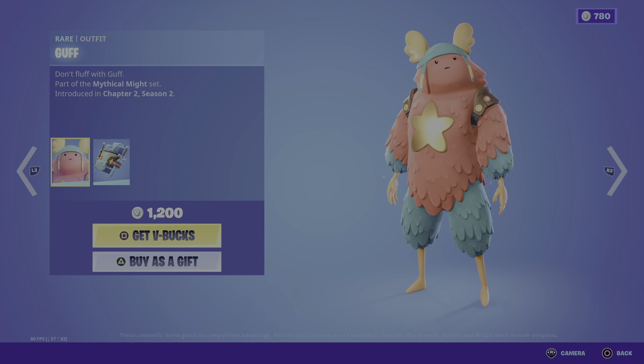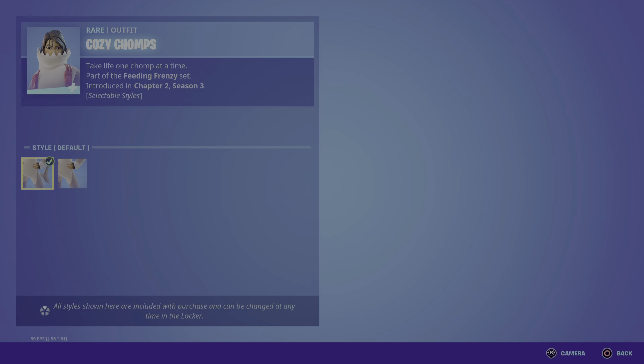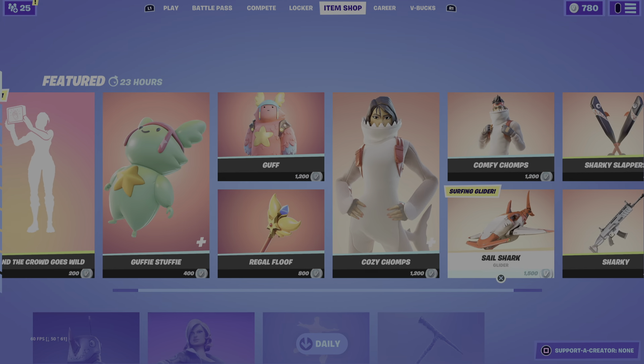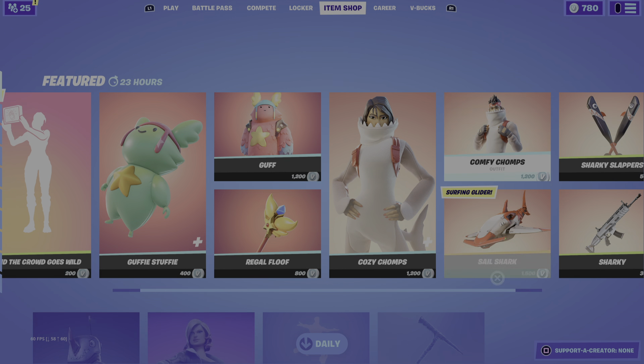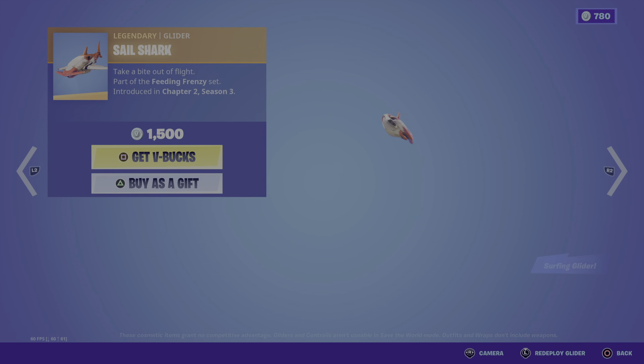Guff is also here. Guff is back. And Cozy Chops is back with two of the styles, obviously. Comfy Chops is back too. She has the Sally no-head style, but Sally she does — that's kind of sad, I feel bad.